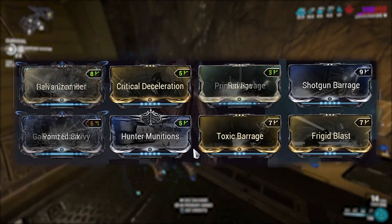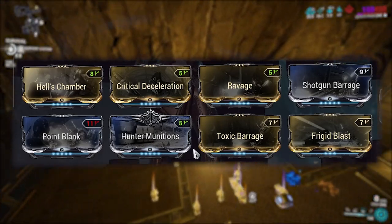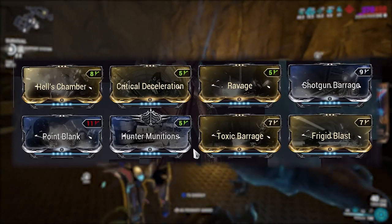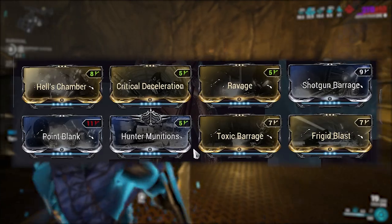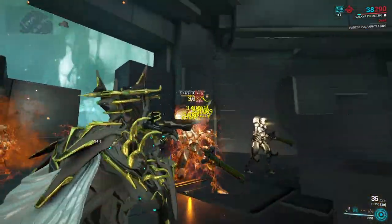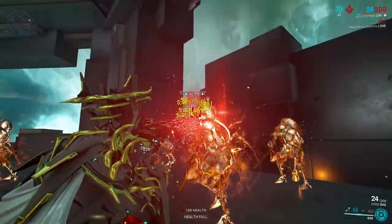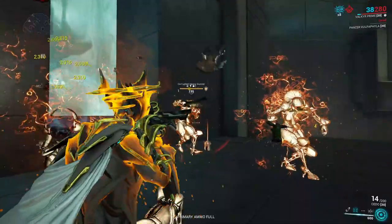For a much more accessible build, this is what you should be using if you are newer. Swap out Galvanized Chamber for just normal Chamber, which will do you perfectly fine. Primed Ravage can of course just be normal Ravage, and then instead of Savvy or a Bane, use Point Blank as I'm assuming you do not have the Arcane Seer to substitute. This weapon is just so strong that even with those mods set up for newer players, you decimate level 135 heavy gunners, which will be much more difficult than anything you'll face on the base star chart.